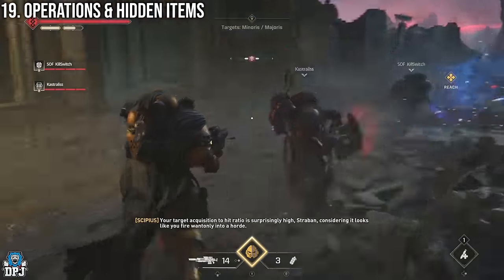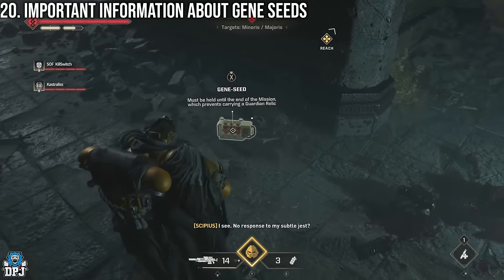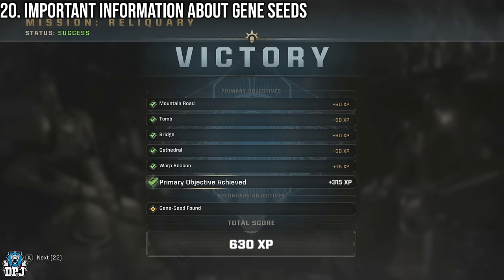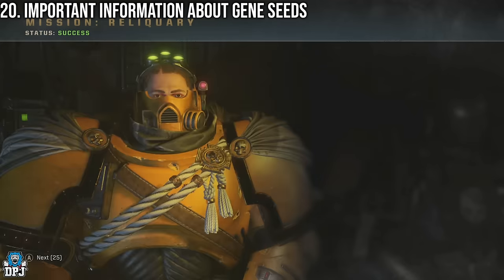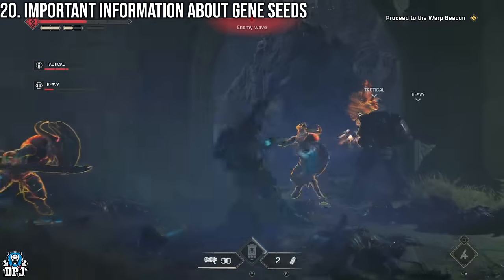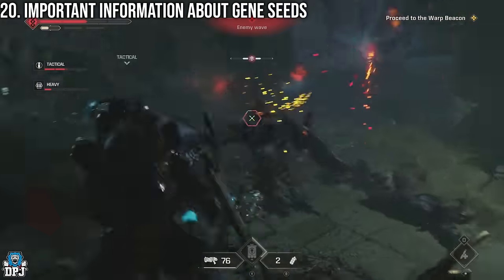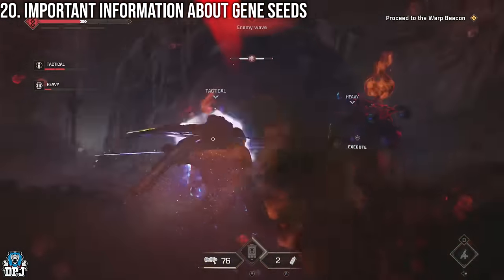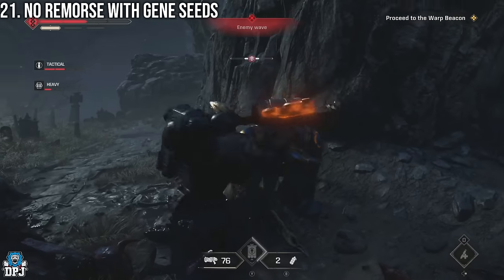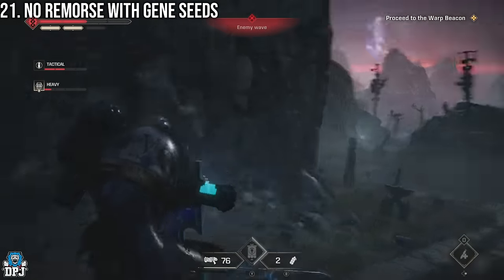There are things hidden within operations you should find. First, gene seeds — these are basically XP relics. You can find them within operations and they reward you and your whole team extra XP upon completing the operation with one. The catch is they go in the guardian relic slot, so you can't carry a guardian relic at the same time. Also, whoever picks up the gene seed loses it permanently if they go down while holding it, so treat that person like a VIP.